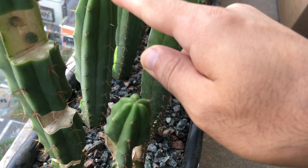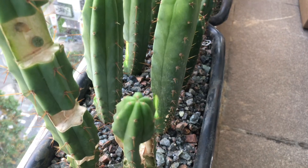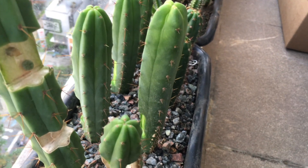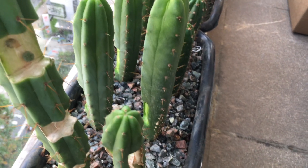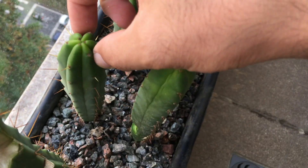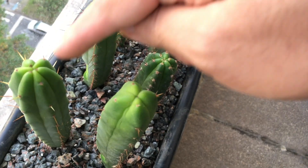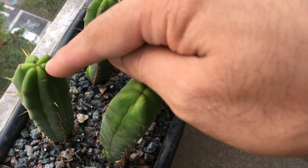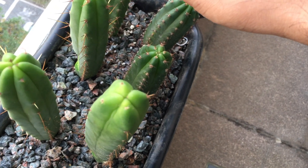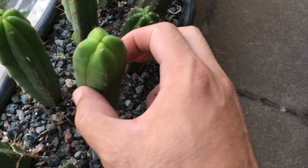The seedling that tested the highest was this burguesii — for my own reference I labeled it 'bald burguesii' but it's not really bald, it's just a single spine. It measured at 4.5 Brix. If I were to select a single seedling specifically for alkaloid content, I would choose this one. These three burguesii did the best: the bald one at 4.5, this one at 3.8 to 4, and this final one at 4.2. Surprisingly, this four-winged burguesii tested the lowest.